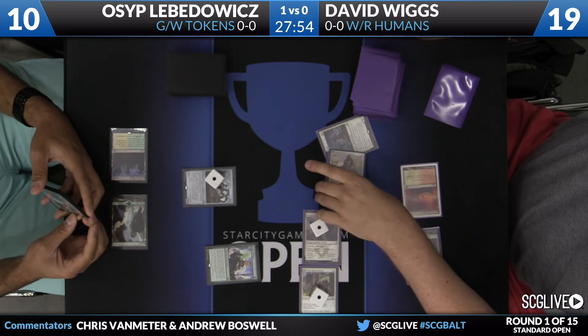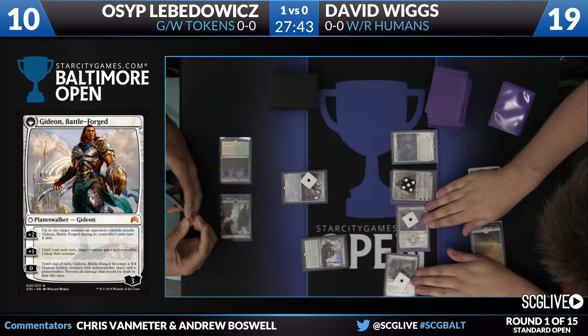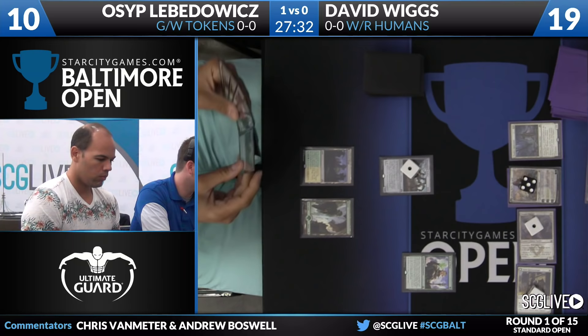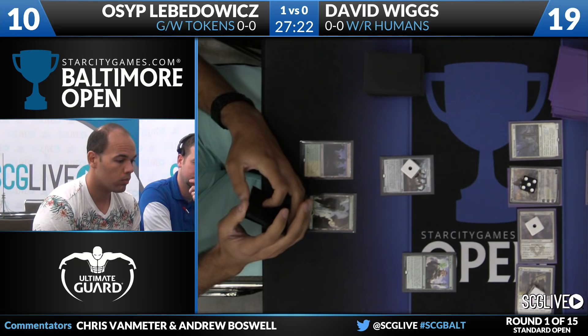David is going to transform his Kytheon into Gideon Battleforged. He could plus one on the Gossipmonger and flip it later. Although it looks like he's just going to plus two on the Hangerback Walker — kind of an interesting play. He just wants to make it so the Hangerback can't block on the following turn, which may prove to be quite good for him.